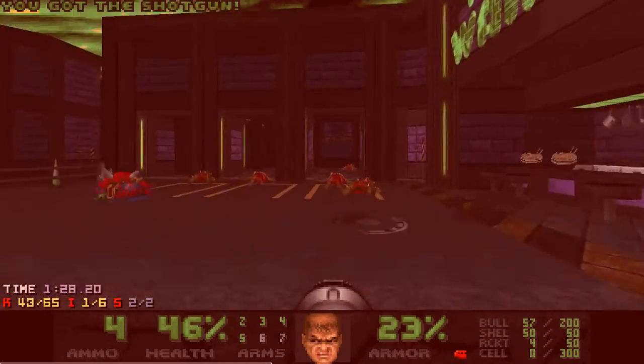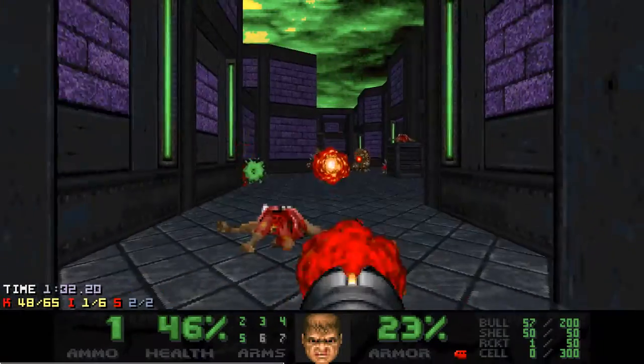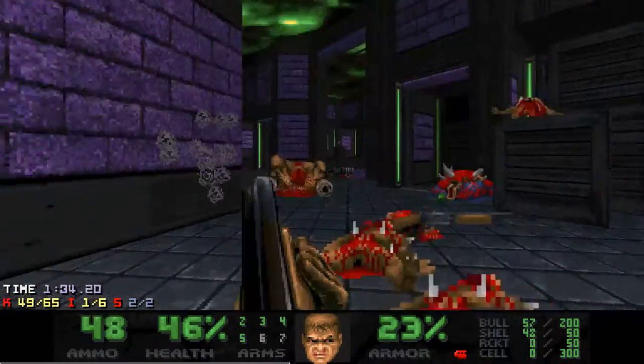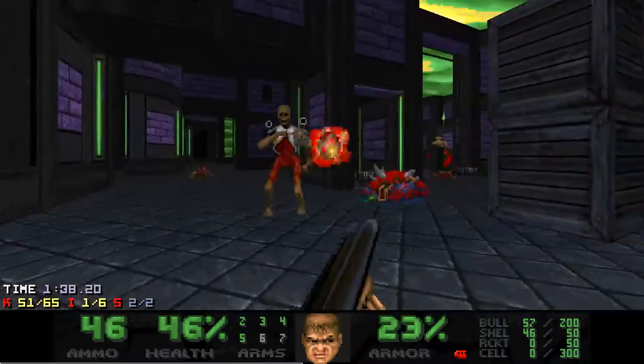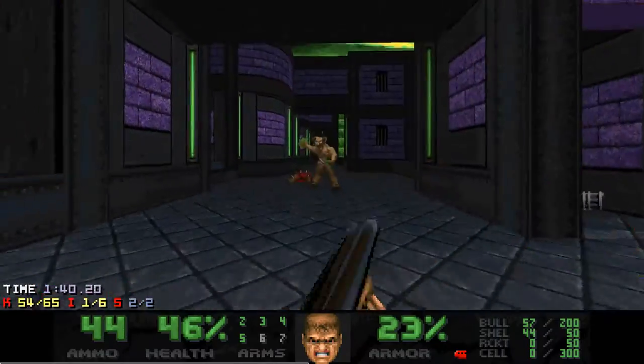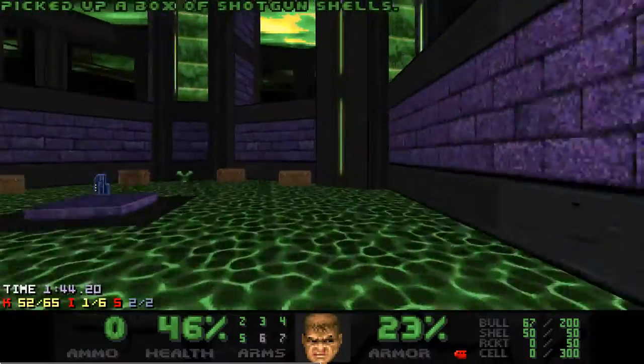I see now that the archvile is angry at the cyber and that's ideal. Now I can go for the blue key fight while they are busy. The downside is I ran out of rockets. But there are some in the nukage as well as spectres, the hell knight, and also this time a cacodemon joined the party.